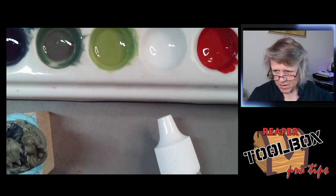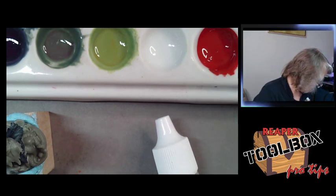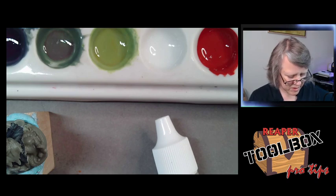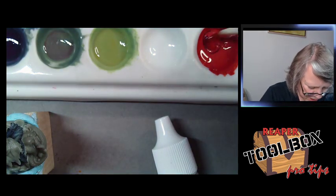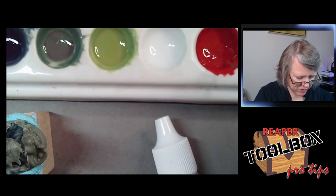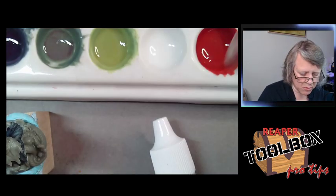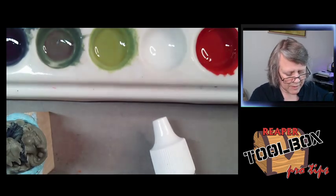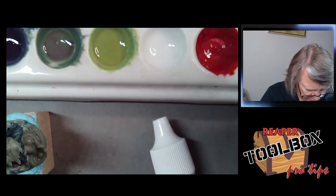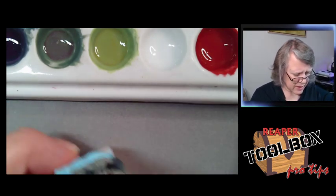I do like the Hellborn Red a lot. There are two ReaperCon fast palette sets: Gloom and Grave and Dark Reach — and we're only using colors from those sets today. They'll almost certainly be available at the con separately. I dropped a little purple in there; what that does is darken it and mute it slightly, because the purple will fight with the yellow that's in the Hellborn Red — I can tell there's yellow because it's a very orangey red.